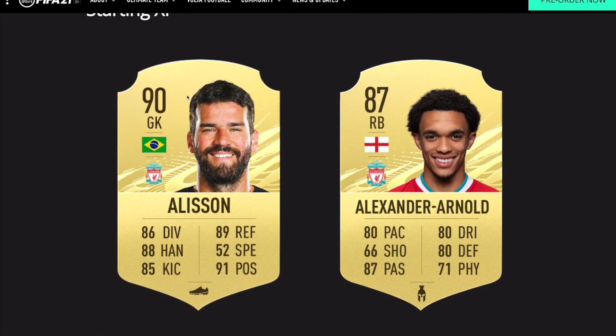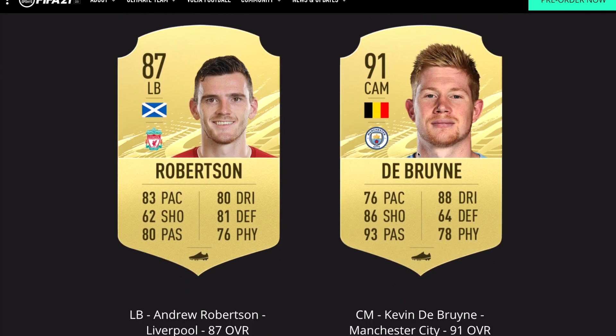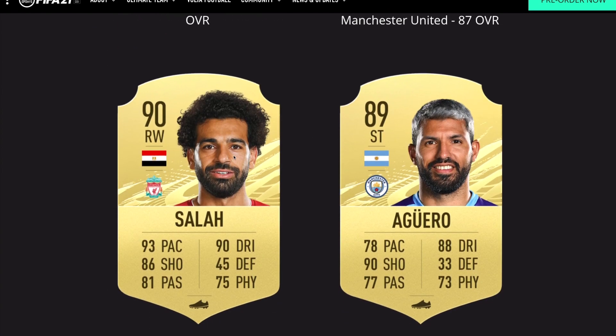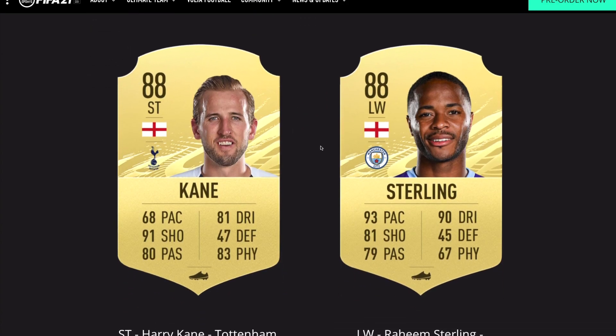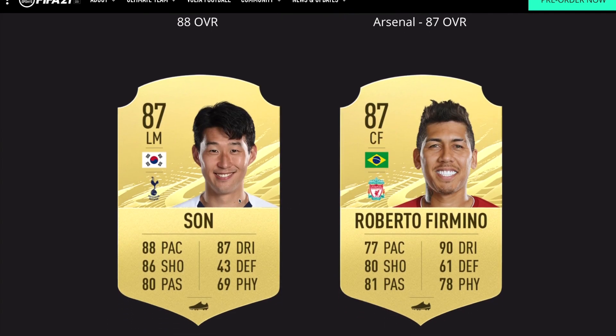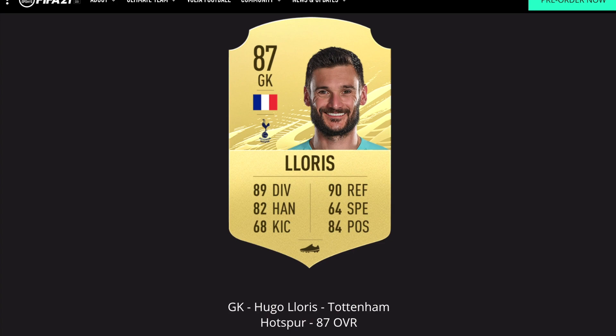Moving on to the Premier League: Alisson and Alexander-Arnold — that's going to be a great card — Van Dijk, Laporte, Robertson, De Bruyne, Kante, Bruno Fernandes, Salah, Aguero, Mane with 94 pace, Kane, Sterling, Ederson, Aubameyang with 93 pace, Son, Firmino, Bernardo Silva, Fabinho, and Lloris.